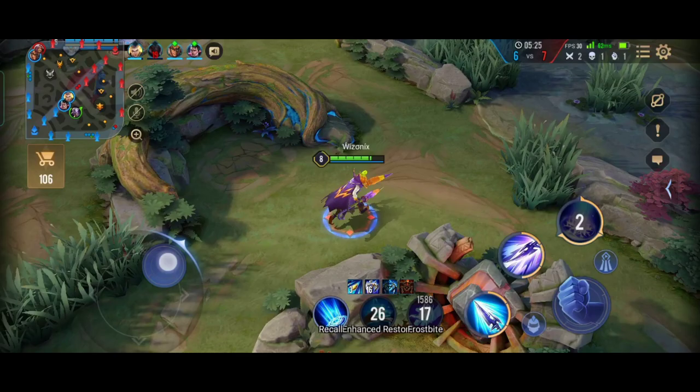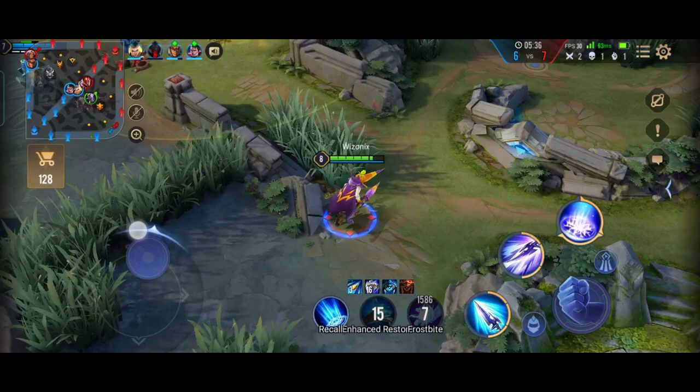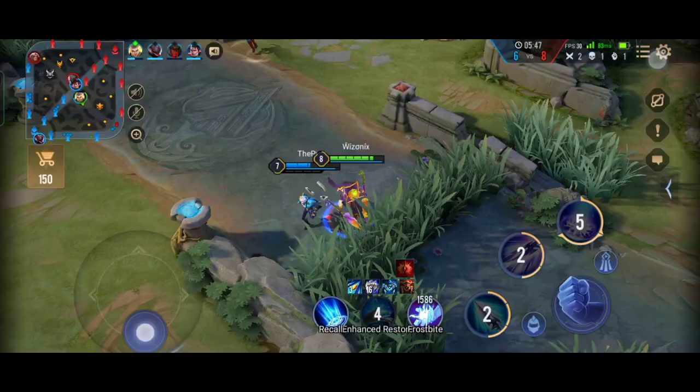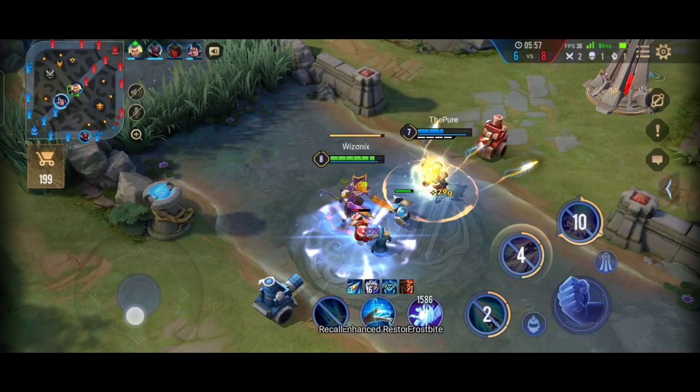The Abyssal Dragon is a very important objective to secure as a jungler, but in this match I'm not trying to get it. The reason is we are behind — if I try to get the Abyssal Dragon and end up dying, the enemy team will secure more objectives and snowball even harder. That's why I'm avoiding going for the Abyssal. We might try to steal it, but according to me it's not a good idea to attempt the Abyssal Dragon right now.